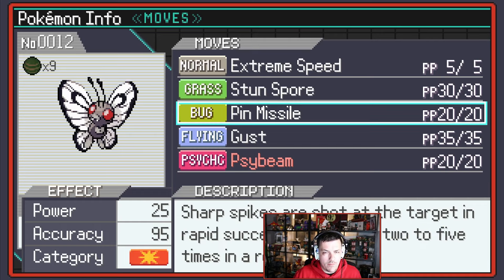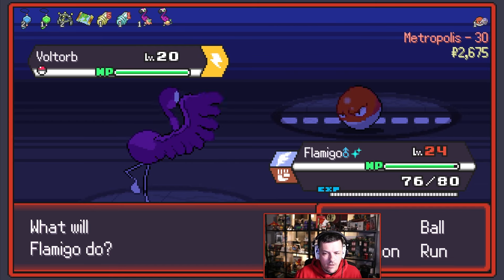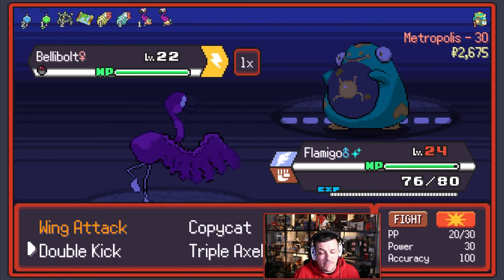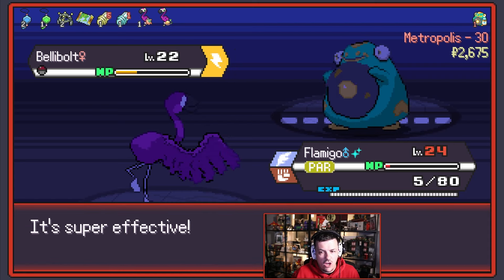Psybeam — Psybeam is pretty good, we could grab that over Gust. I quite like the idea of Psybeam — yeah, we'll have that. Against the Voltorb, we'll use Double Kick as well and that kills — very, very nice. And lastly, we have Bellibolt. Bellibolt is super powerful, man. Bellibolt does not take it very well — he just kind of lives a lot.